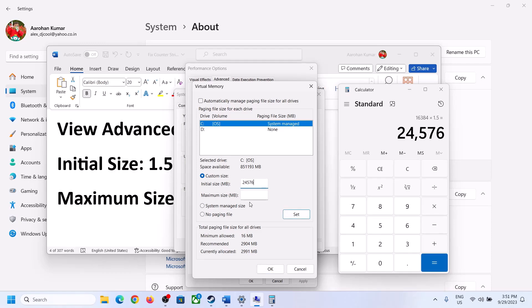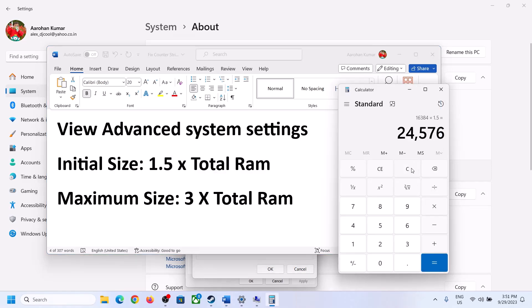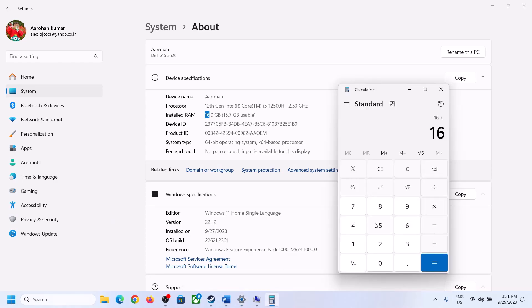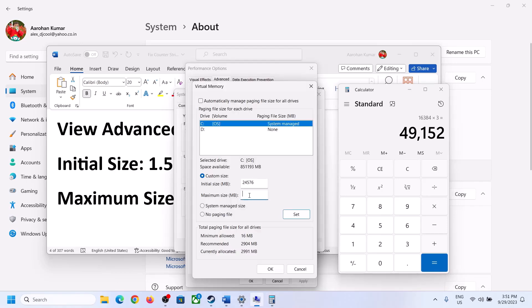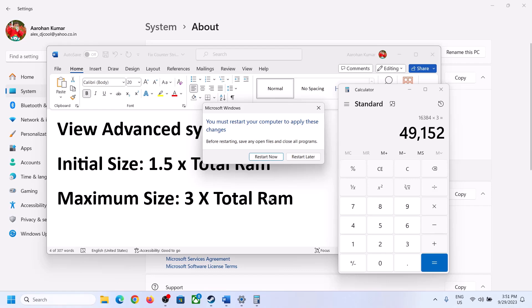For Maximum Size, use 3 times your total RAM in megabytes. With 16 GB of RAM: 16 × 1024 = 16,384 MB, then 16,384 × 3 = 49,152 MB. So the Maximum Size would be 49,152. Click Set, then click OK, Apply, and OK. Make sure to restart your computer after this.